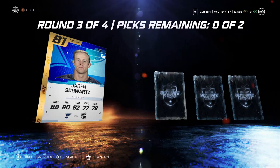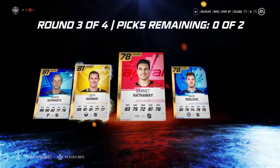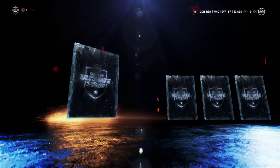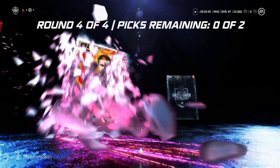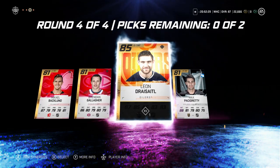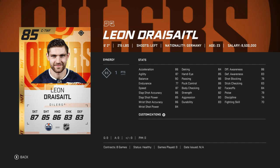Come on, let's get a big one. We've gotta have a big fourth round here. There we go! Leon Dreisaitl! Okay, that's something. I'll take that. 85 overall Leon Dreisaitl — that might just be enough to get that 30k back.